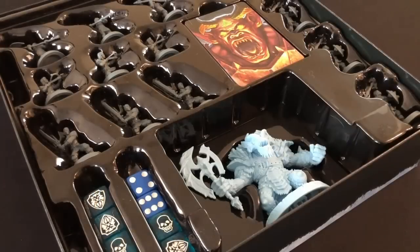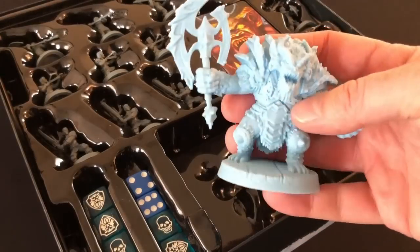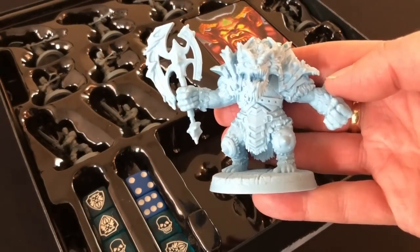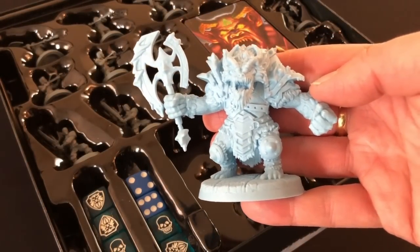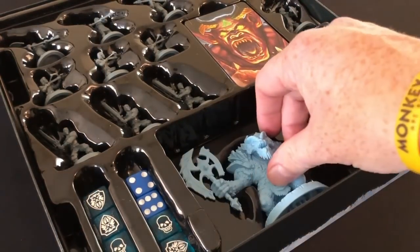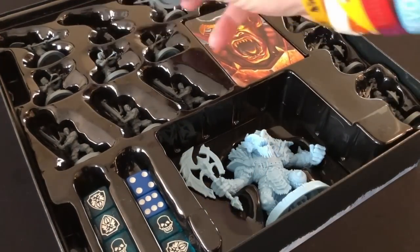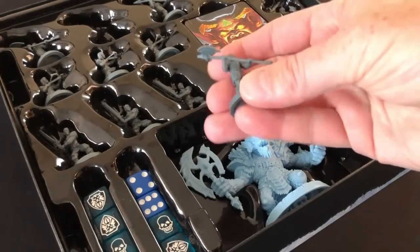You may remember that the insert for the HeroQuest core game held the miniatures dangerously tightly — so tightly there was a risk the miniatures would bend or break as you took them out of the packaging. This new insert seems less severe; the miniatures seem to pop out quite easily, but I would still recommend an alternative storage solution to keep your miniatures in the best condition possible.